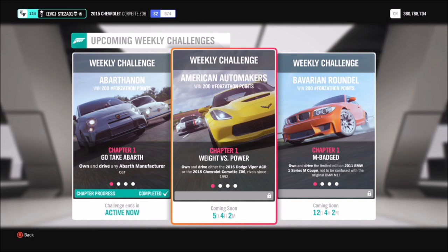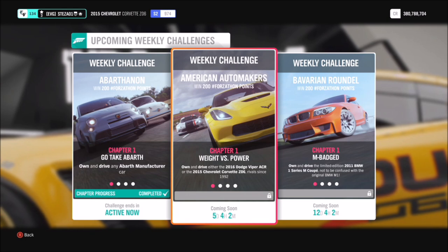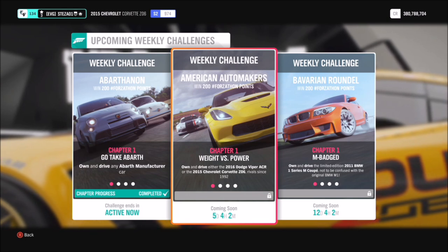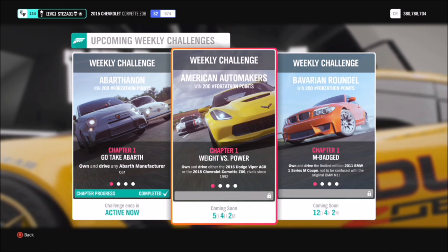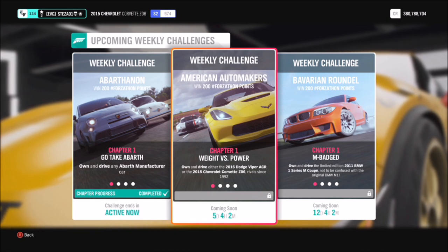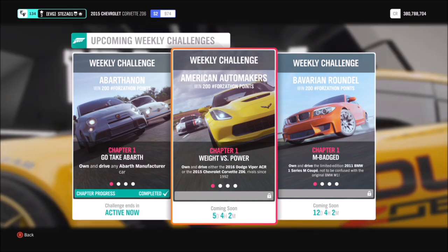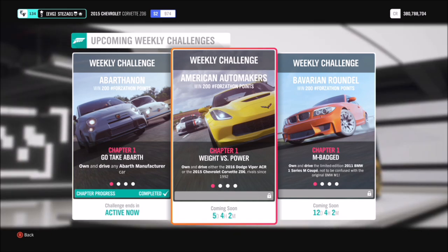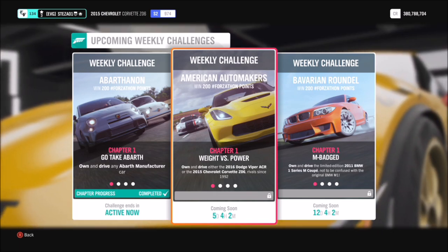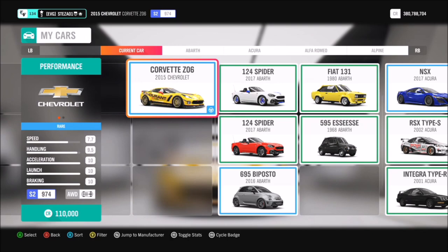A quick note: a lot of these Forzathons are repeats from the past. The last time we had this exact Forzathon there was a glitch when picking one of these two cars straight from your personal garage, so the first challenge wouldn't complete. The only way to get past it was to purchase a new one from the auto show. If you have this problem, just buy a new one from the auto show and you should be fine.